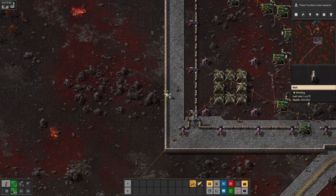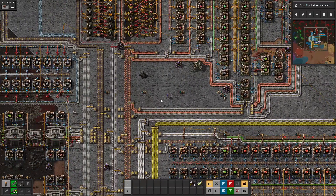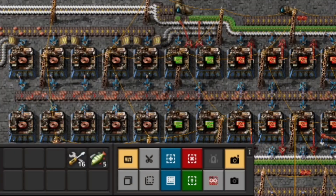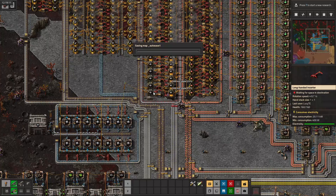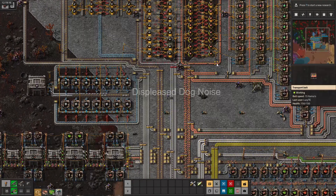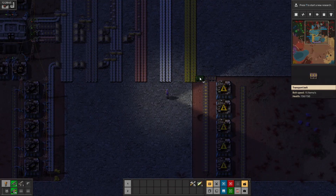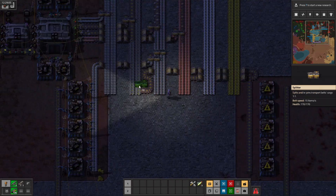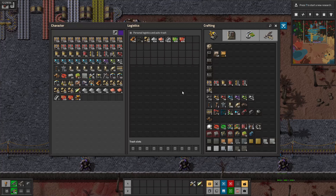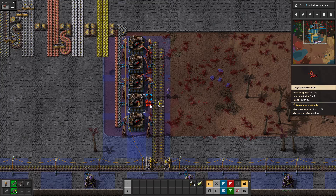But that can wait for later. First things first, I noticed that after setting up Blue Science, copper has gotten very low. And that's probably because red circuits are just extremely copper hungry. So I get to forget that I have electric mining drills in the mall and make them by hand, so that I can expand the copper mine. That said, since I do have the copper, I might as well start making red ammo. Putting this on the belt instead of yellow ammo will make the turrets do a lot more damage, and hopefully mean less biting on the walls, so I don't have to worry about it as much.